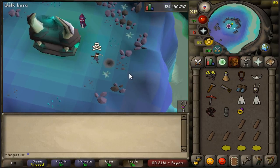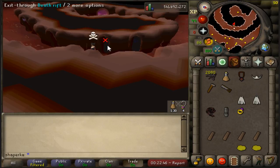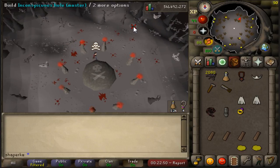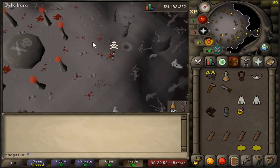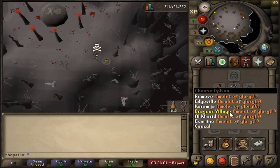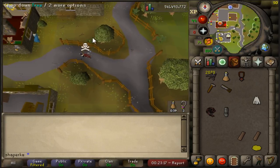Build it right here at the Soul Rift. Now you're going to want to teleport back to a druid and go to the Death Rift this time. Build it here on the side. Now you can teleport to Draynor Village, build a stash here in the bush, fill that in, and we're done with this set.